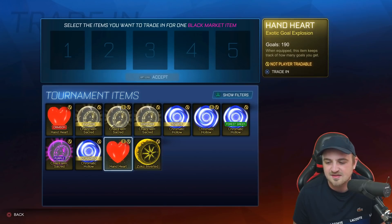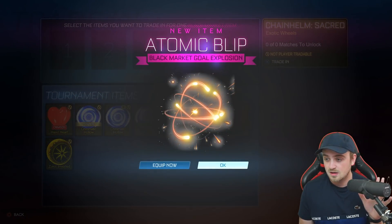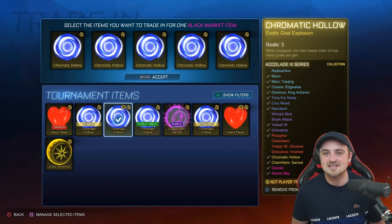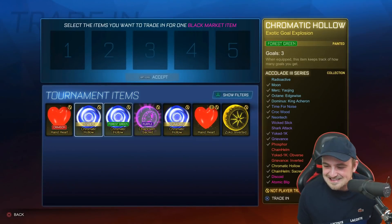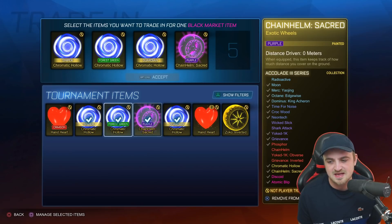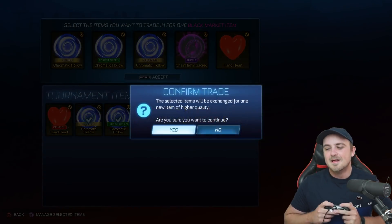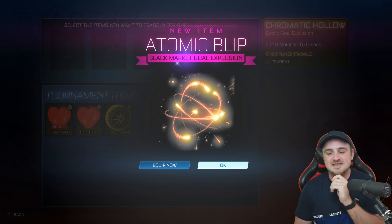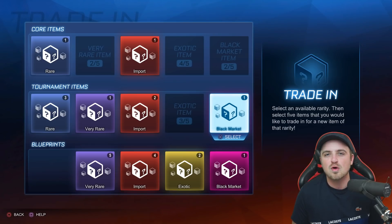We'll do three black market trade-ups now. Crimson Hand Heart - yes! That is a big huge win and that was the one we needed for another trade-up. Chromatic Hollows coming through - I have a funny feeling we're going to get a fifth painted Discoid. Oh no - where is the paint?! I'm going to trade up the purple Chain Helm Sacred for an Accolade Series Three result. The duplicate Hand Heart into the trade-up - Crimson Hand Heart, wasn't expecting that but you love to see it.